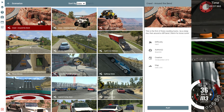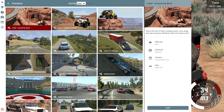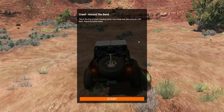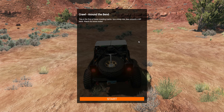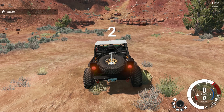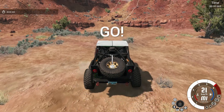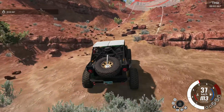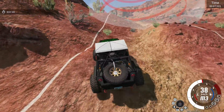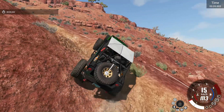We can go straight to the next one: Around the Bed, hard difficulty. This is actually the first of three — I should have done this one first. Watch out for loose rocks. Up a steep rise and around a cliff. Let's see how it goes. Real fast off the start — having low gears means real fast acceleration but a top speed of 50 kilometers per hour.